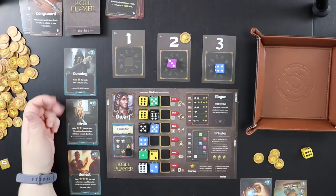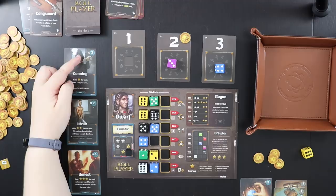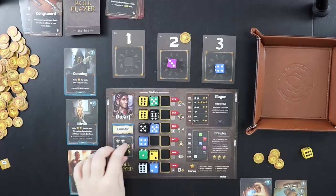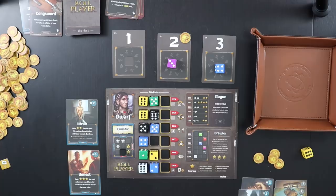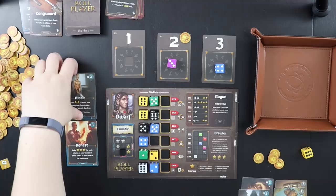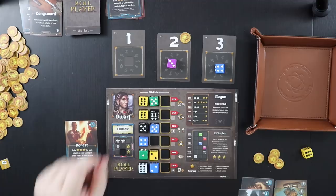Notice that purchasing cunning pushes my alignment one to the left, so my alignment was in the sweet spot, but by purchasing this card it's going to move one to the left. Fortunately, I'll have another wisdom action to move it back, and I also have the option of getting a skill that will move my alignment in the direction I want. The leftmost card goes to the discard pile, and honest goes straight to the trash.